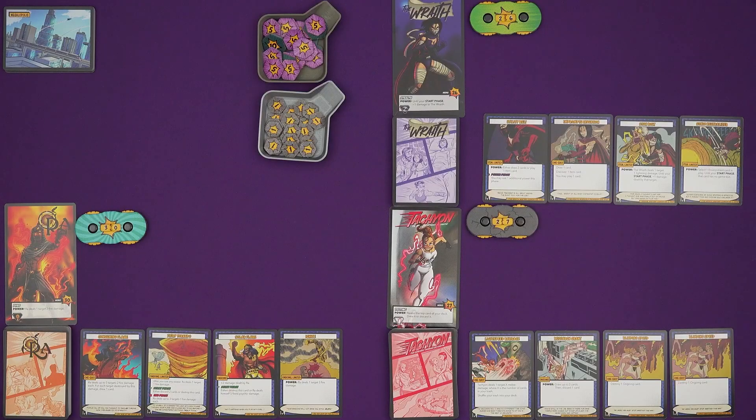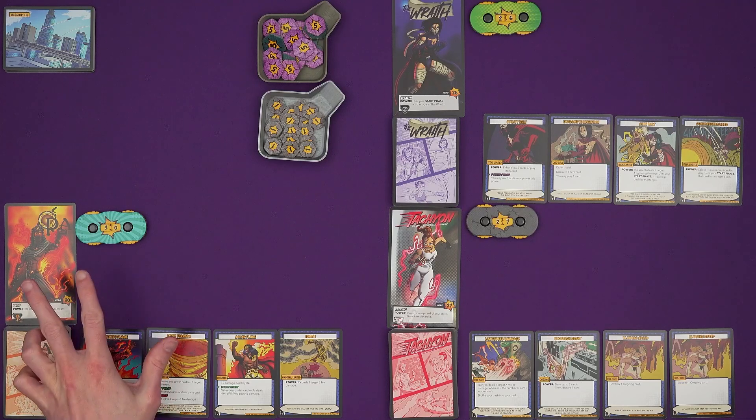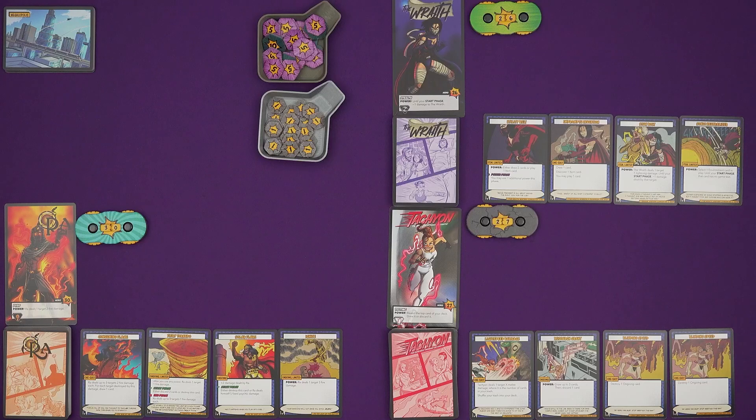Hi everyone, I'm Tom and today I'm going to be playing Sentinels of the Multiverse Definitive Edition, a cooperative game where we play an assortment of superheroes tasked with taking down the villain of the piece. This Definitive Edition comes with many, many decks of cards, 12 different heroes, six different villains and six different environments. You play with a different assortment every time, so your games can be very, very different depending on what configuration you're playing with.